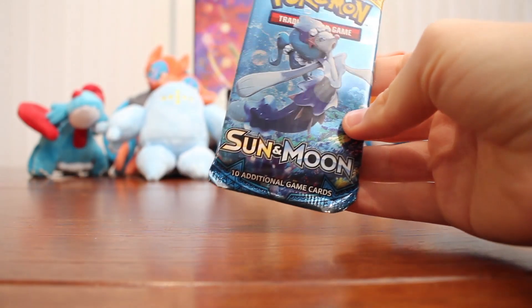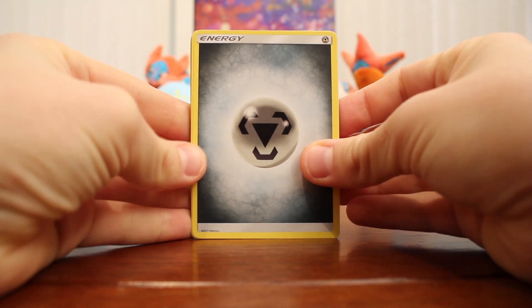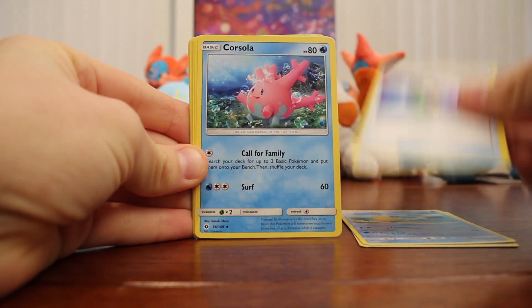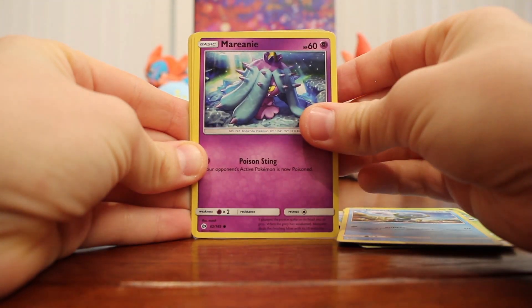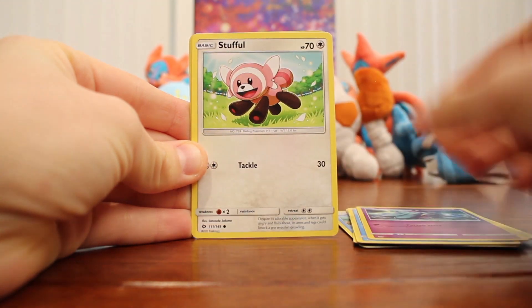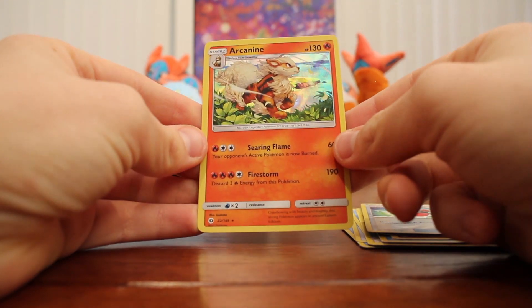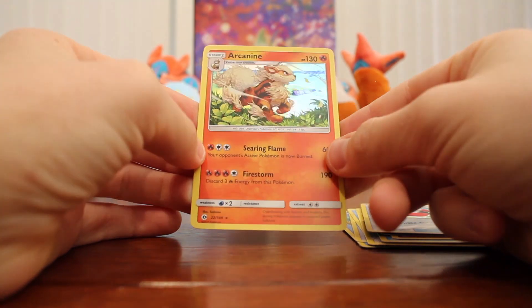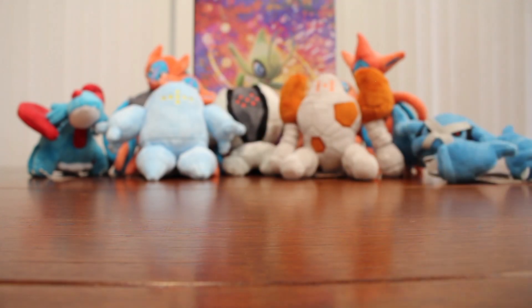Let's open these booster packs — Sun and Moon first since that's the older pack, and let's just hope for the best. There's the code card for those collecting them. So here we have a Steel Energy, Peloppa, Corsola, Lillipup, Bounsweet, Joltik, Mareanie — sorry, my pronunciation is terrible — Stufful, Crushing Hammer, and oh cool, number 22 out of 149, an Arcanine with really nice artwork, shiny and beautiful. Off to a great start!